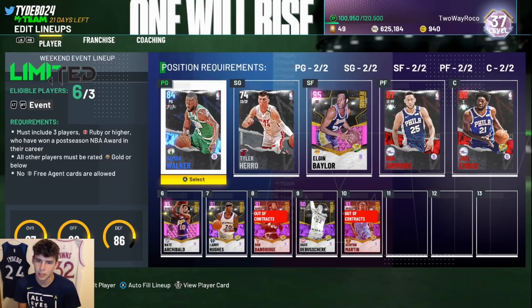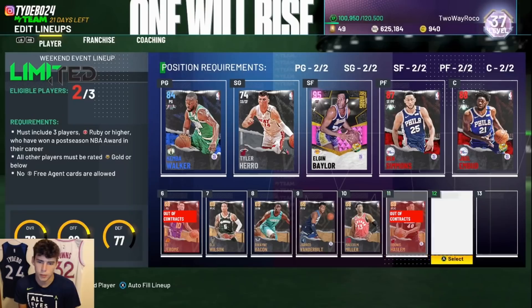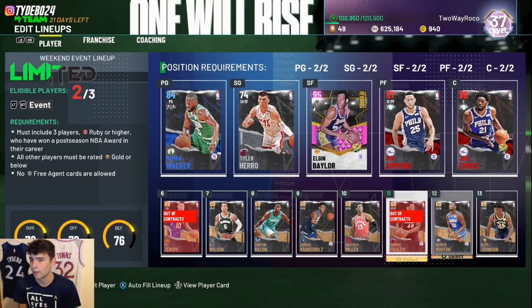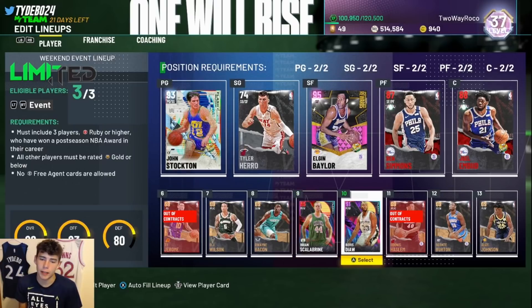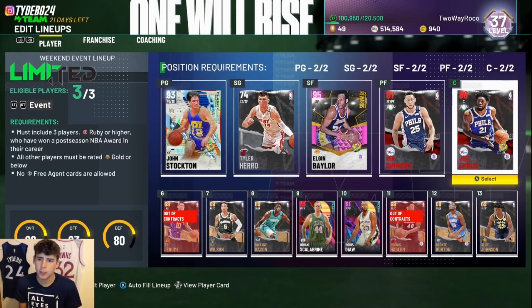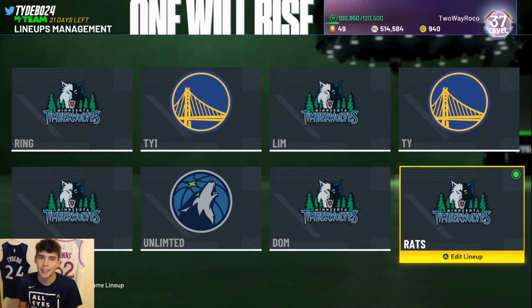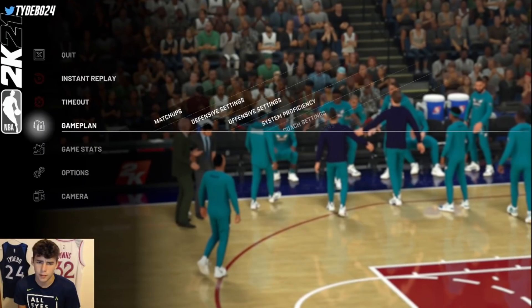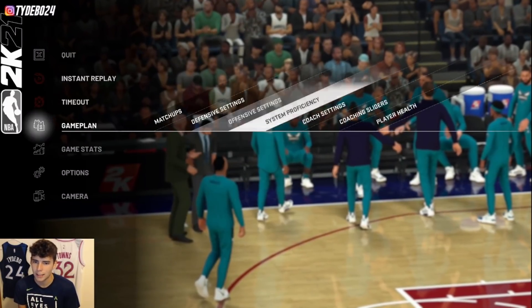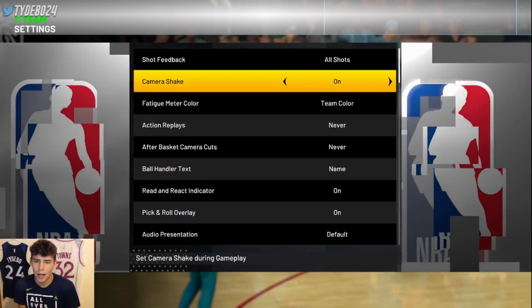With Simmons and Embiid as my duo in the starting lineup, I just have to go crazy with Elgin Baylor. I'll fill the rest of the team with bronzes since their contracts are super cheap. My goal: get XP from the duo challenge, get Tyler Hero his 37 points, and go crazy with Elgin Baylor. I'll add Brian Scalabrini and Boris Diaw in case I can quickly get steals and blocks. After Simmons and Embiid start, I'll bench Simmons and plug in Scalabrini to go for his steals.